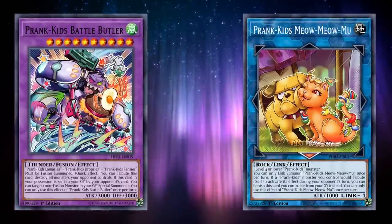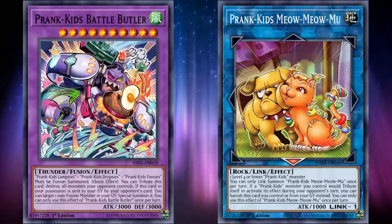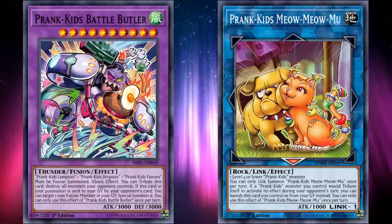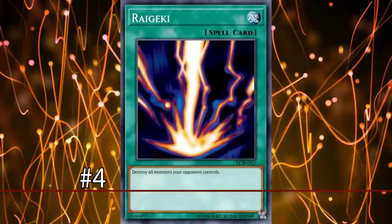In fact, Battle Butler is such a strong and consistent boss monster that Prank-Kids Meow-Meow-Mu recently got banned for this interaction and other broken things it could accomplish as just a Link 1 monster in Prank-Kids. And the fourth best Raigeki-like effect is Raigeki itself.